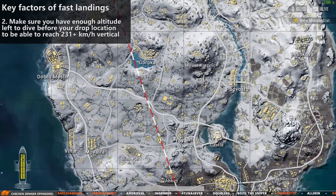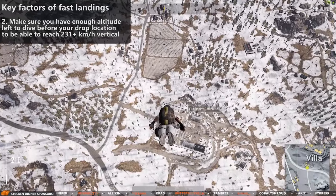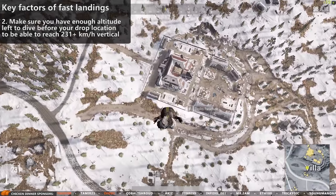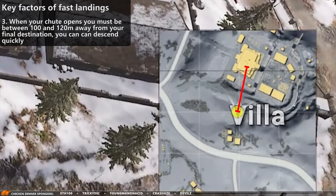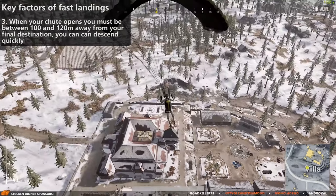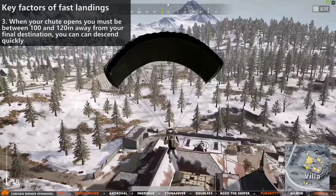How far away from your destination you drop out of the plane did not seem to matter that much. But what mattered was that you still have enough altitude to dive and gain 231 kilometers per hour as your chute opens. When your chute opens, you must be between 100 and 120 meters away from your final destination, depending on how high up you land — lower on a mountain, higher in the bottom of a valley.